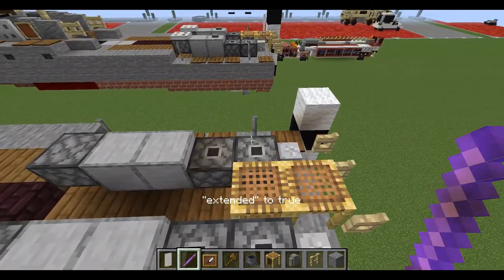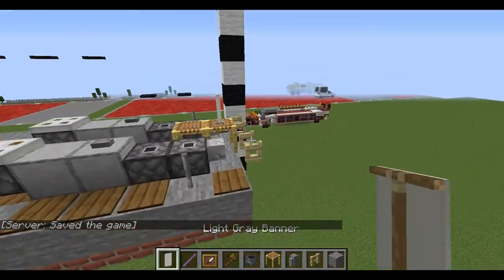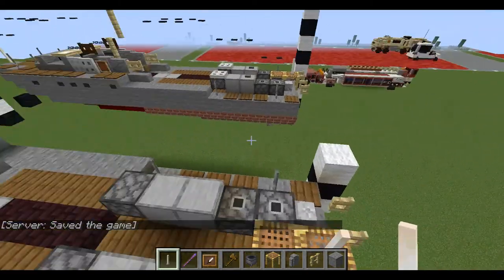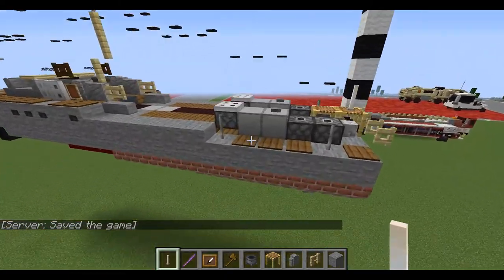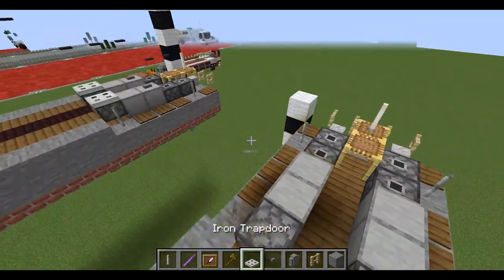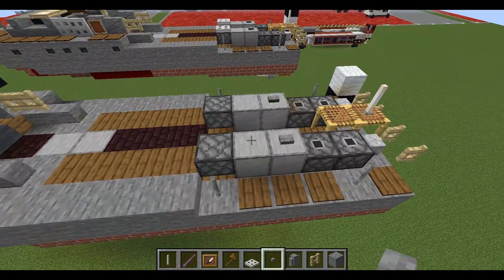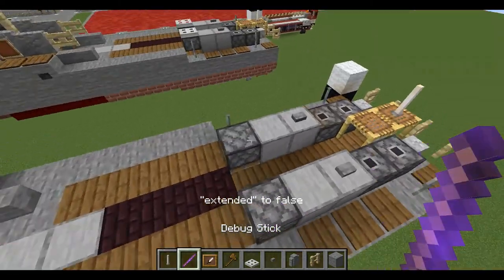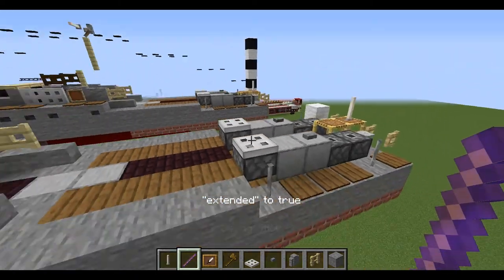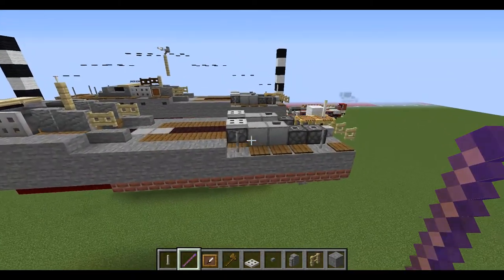When placing something next to a debug piston make sure to debug it. A trap door with an end rod placed on top. Also need an iron trap door and a stone button. Place the stone button on the back stone block for the torpedo. Un-debug these and put a trap door on — the idea is to make it look like it slopes backwards a bit.